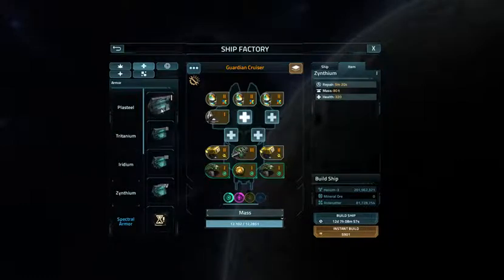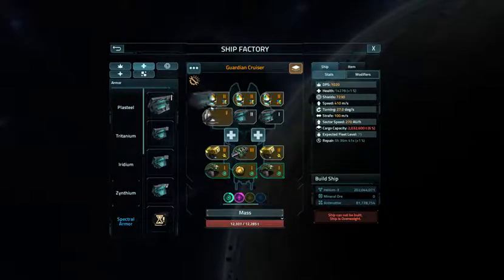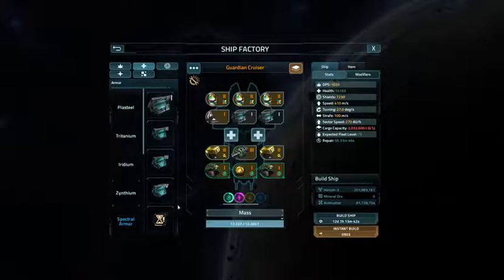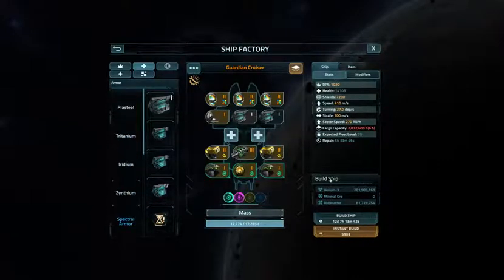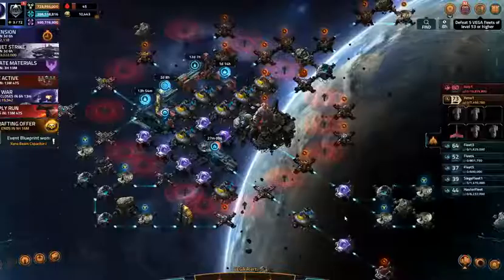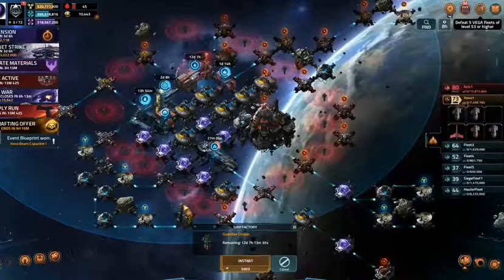Let me see if the Xenthium will fill in. I'm not as concerned about ship mass. Okay, I think that's where it feels good. That's a 12-day build. Alright, 12 days. And let's see if I can boost that.